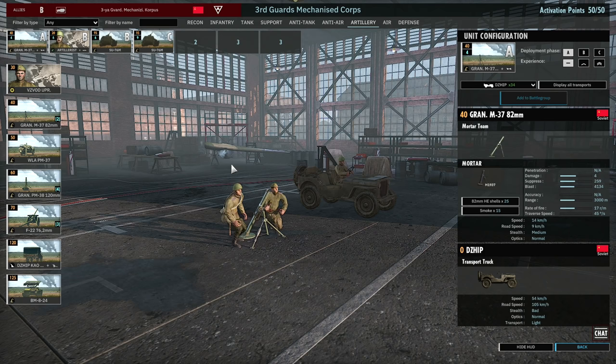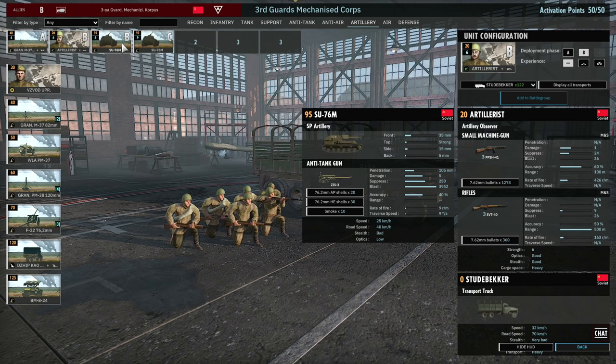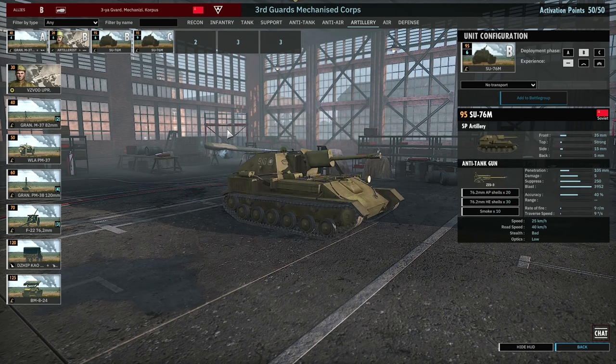The Artillery tab is also pretty simple. I have a card of 82mm mortars for HE support in the early game, but mainly smoke for Sherman maneuvers. In Phase B I have a card of Artillerists to support my SU-76Ms, which can use corrected shot with their radios. I've got one card of SU-76Ms in Phase B with no Veterancy and a card in Phase C. The 3rd Guards is really strong early, then later you become a support player — that's what the SU-76s are for, alongside AT guns to become more defensive.